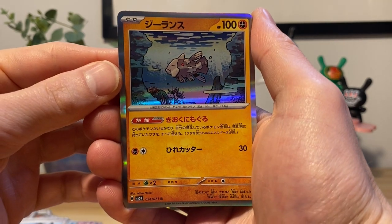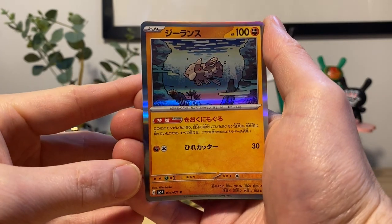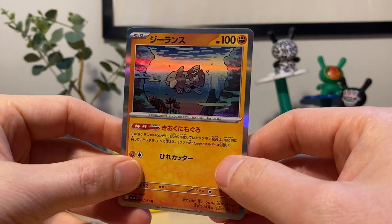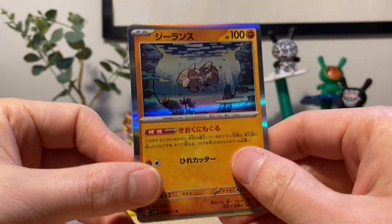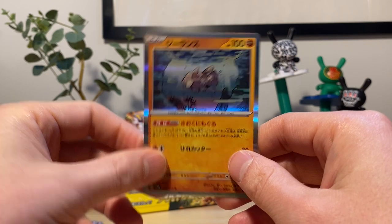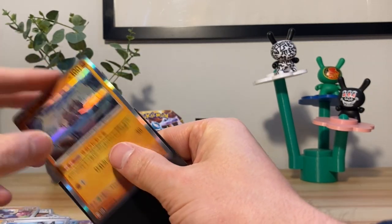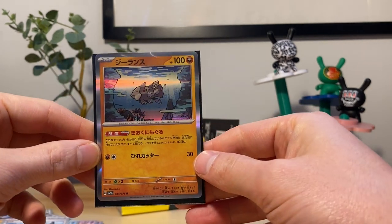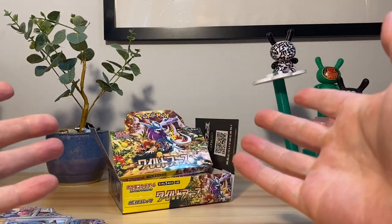It's a holo — rockfish, remorant, rhino fish. I don't remember this thing's name, but cool to get a holo. Our first holo hit of the day. And for this one, unlike the last set I opened, we will be sleeving the holos just because they're more rare in this set — in that last set you get a holo every time.